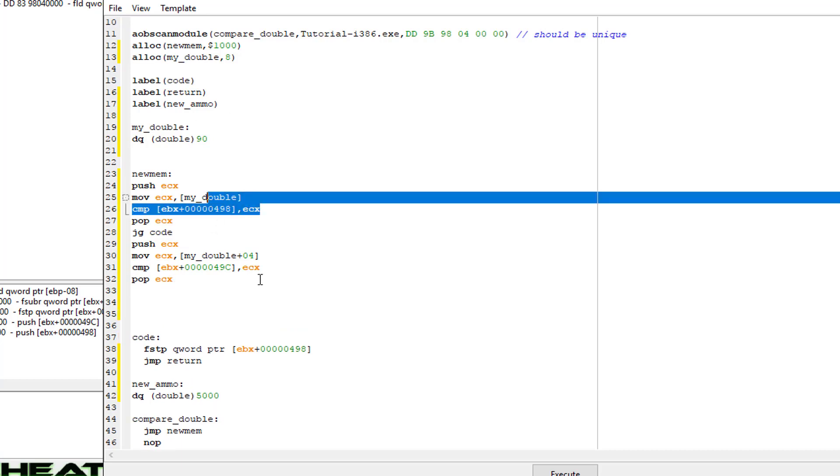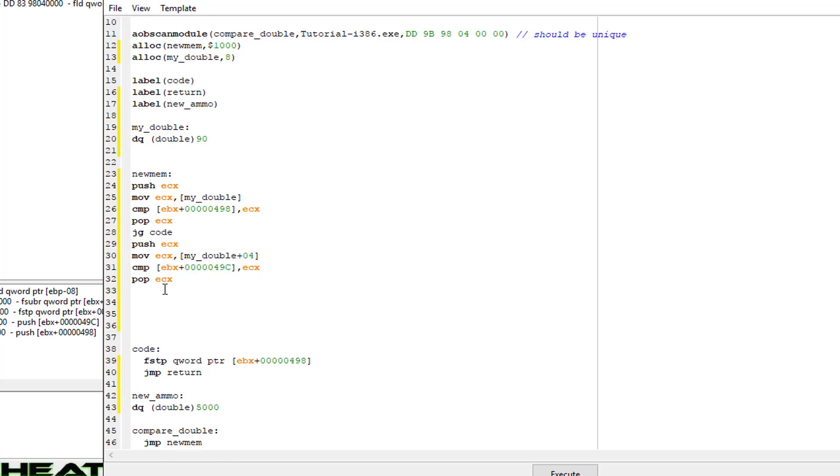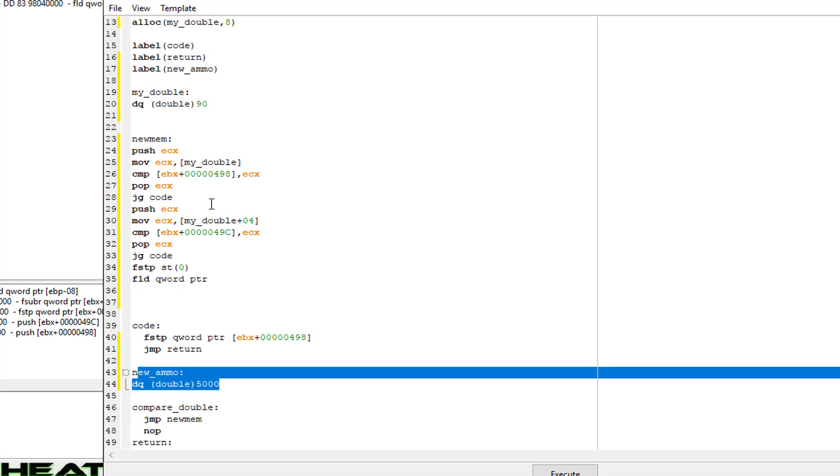Once all zeros match the first address and the 90 value matches the second address, it will not meet the condition to jump if greater to code. So we tell it what to do next: FSTP ST0, which discards the current value on the FPU stack — basically just cleaning off the stack. Then we load our own value onto the FPU stack using a qword pointer because it is a double, and load 'new_ammo', which is 5000, onto the FPU stack.